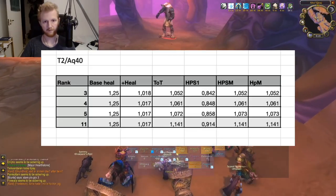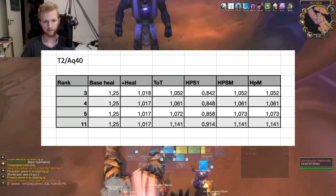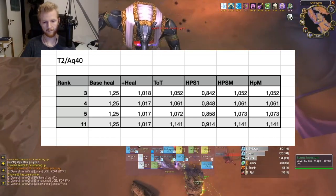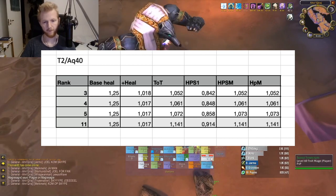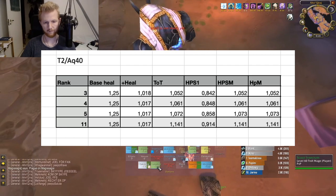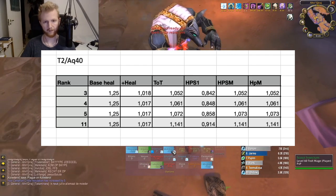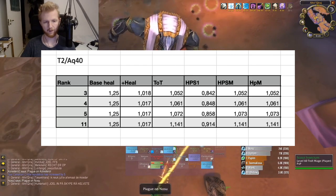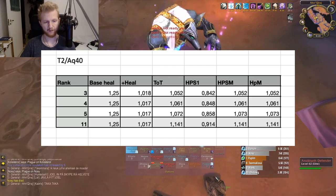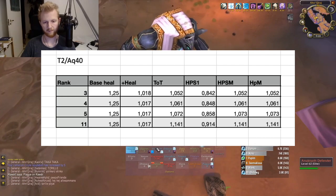The one part where AQ40 wins over tier 2 is the HPS per Rejuvenation — it is between 16 to 9% higher for the AQ gear. However, the total HPS you can dish out, supposing you Rejuvenate a target every global cooldown, is between 5 to 14% higher for Stormrage. This is because the extra 3 seconds allows you to keep 2 more Rejuvenations active. Looking at mana efficiency, Stormrage has between 5 to 14% higher efficiency depending on the rank.